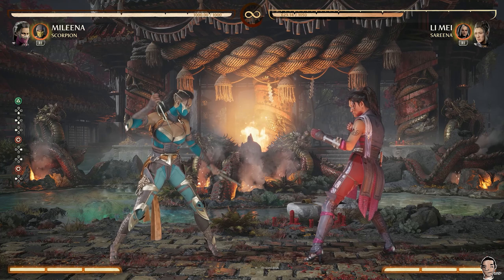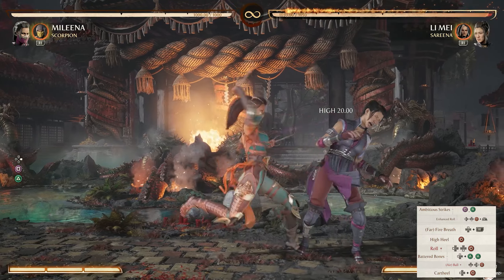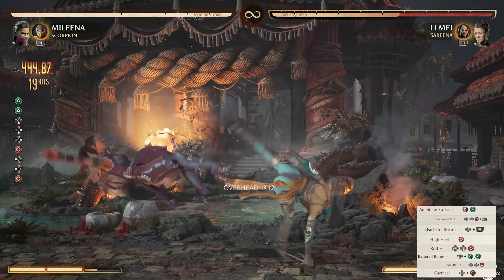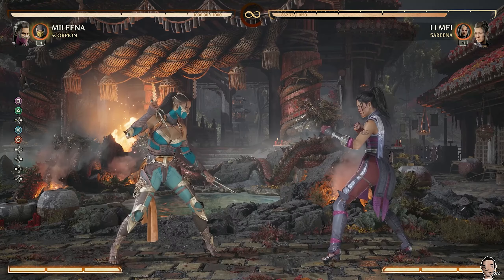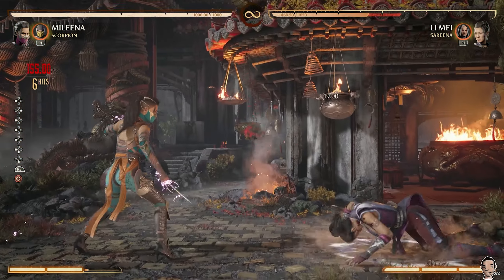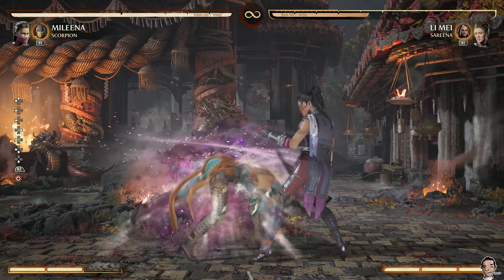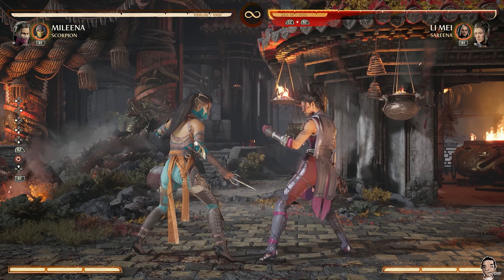Once you start incorporating the Scorpion cameo, though, her best bet is to go into amplified ball roll. So a typical B&B, one bar, one cameo combo would look something like this. Regardless of what combo starter you do — whether it's 1-2 or 4-3-4 — once you get into amplified ball roll, you're going to want to call Scorpion out on the third hit of this combo, right when she stabs her daggers into them together. Call Scorpion and make sure you do far fire breath. That's how you'll be able to get the two hits and the ability to juggle as easily as possible.